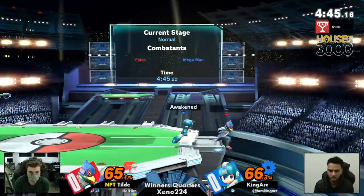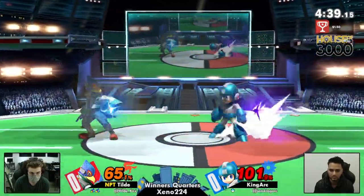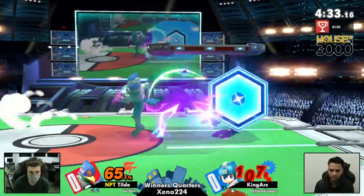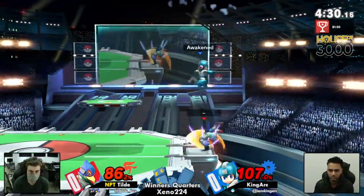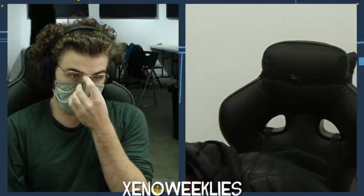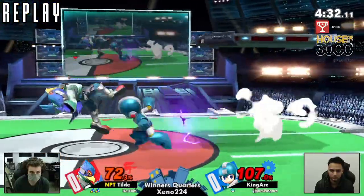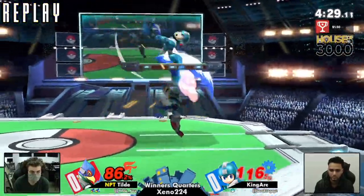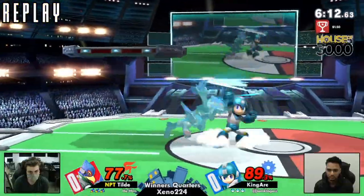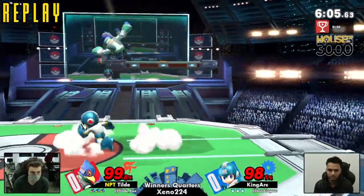King Arc is trying to make sure he finds his opening, just like he did with that forward tilt. That was a great conversion by Tilde with the Metal Blade — that's something King Arc is going to have to be looking out for, because throwing out his own tools is going to give Tilde another combo starter into the Falco back air. A pretty convincing two-stock from Tilde, game one. King Arc is really good at keeping himself spaced out between Falco's projectiles, but that Falco back air is just a clean stock taker.